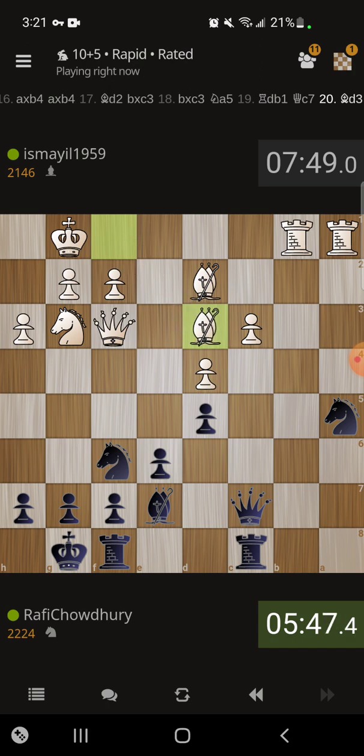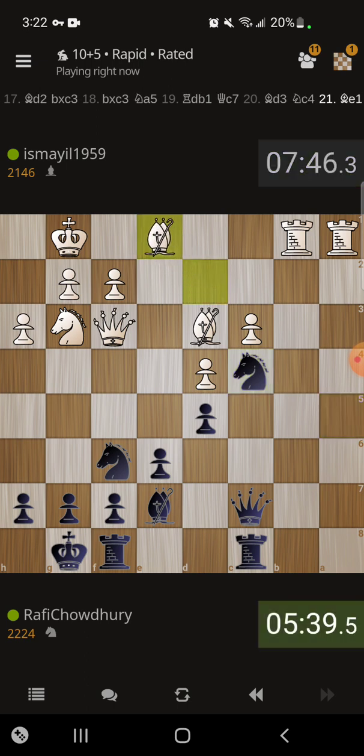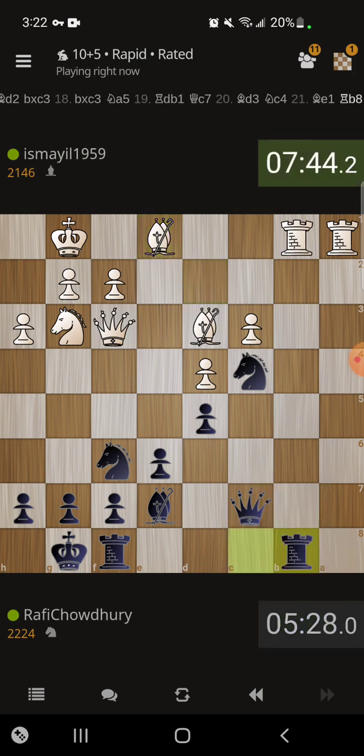It'll pressure that bishop on d2 also. So we need to make sure there's no tricky stuff with the bishop on that diagonal — I don't think there is. So let's go ahead and put the knight here. Okay, so he went back with the bishop. Maybe now is a good time to play this move — basically I want to challenge the two rooks on the two open files right away.